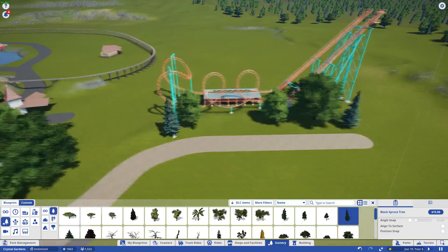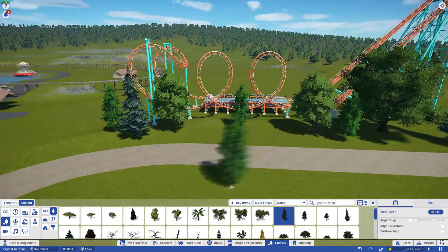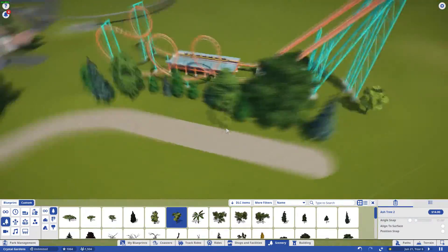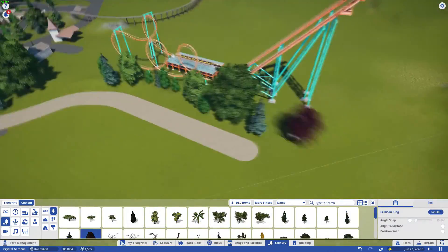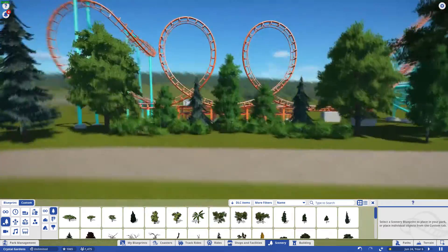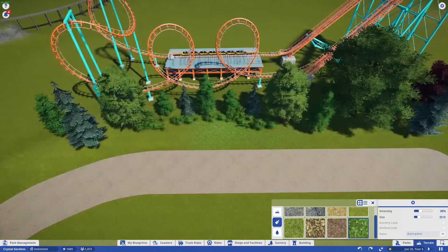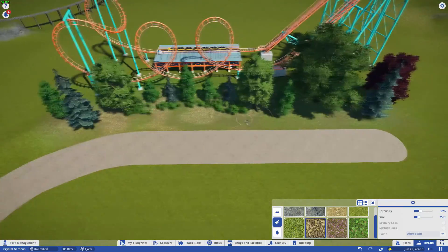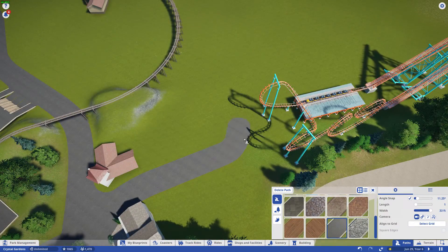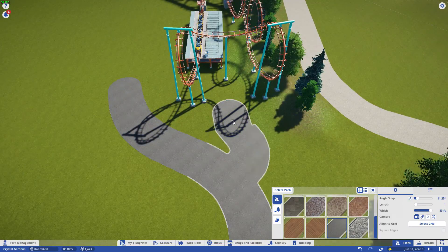Hey there everybody, Shadow Phoenix here with a fantastic new product. We are back here in Crystal Gardens Park and it is another Planet Coaster video. What we are doing today is, since the last few videos we worked on the center of the park, the entrance plaza, and then we started on the left side, I thought it would be a good idea to branch out on the right side of the park and go from there.